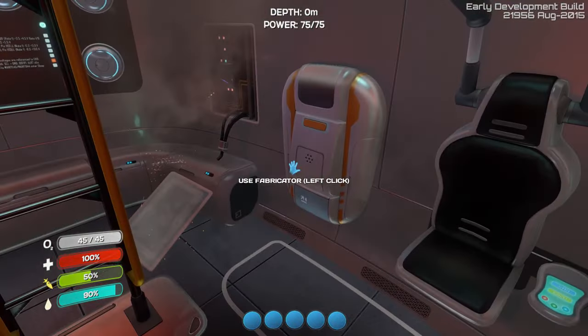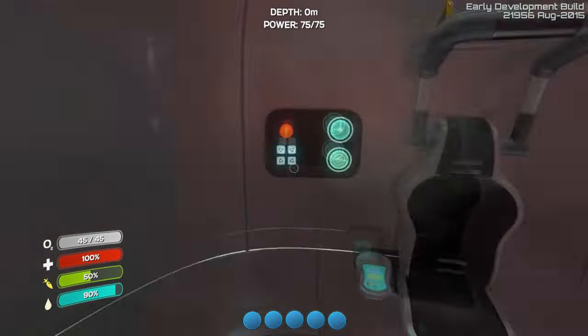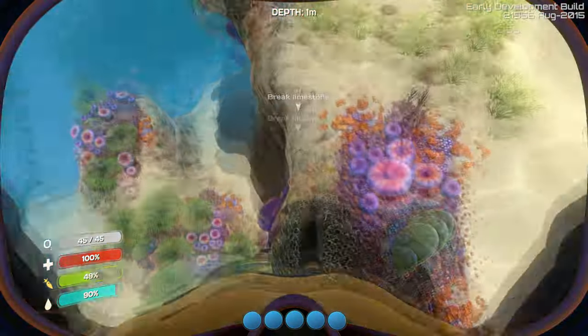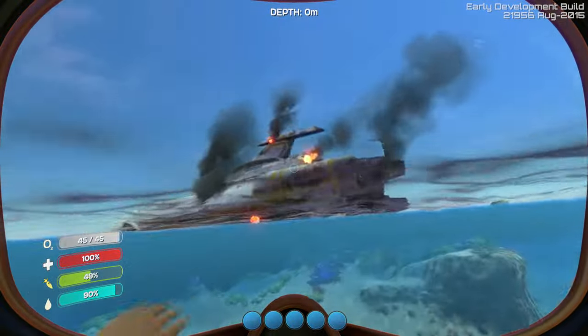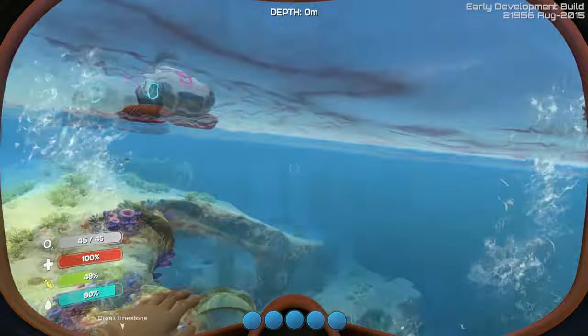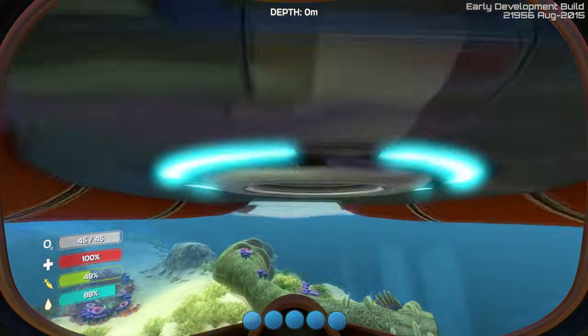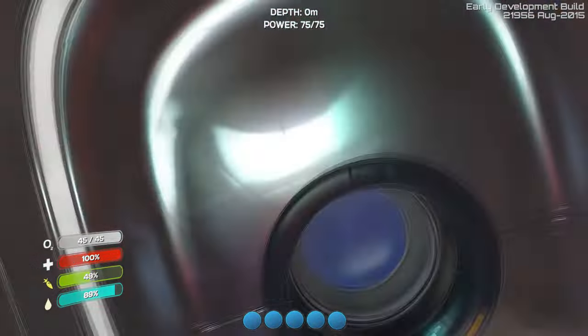Alright, so this is my ship. I don't know what's wrong with it. I don't know how to do anything. Oh, this is me. I exit escape pod — what does that do? Oh God, where am I? Alright, so that's the ship that crashed. That looks really cool. Let's go back over here. Holy crap. Climb ladder pod.